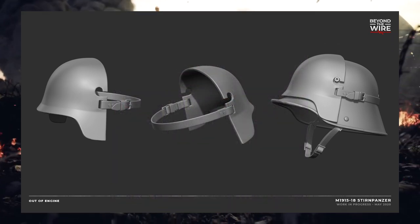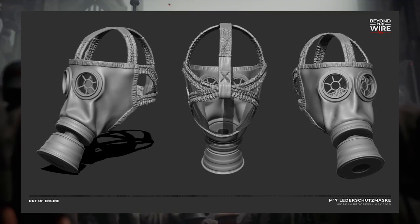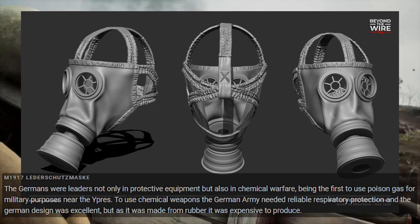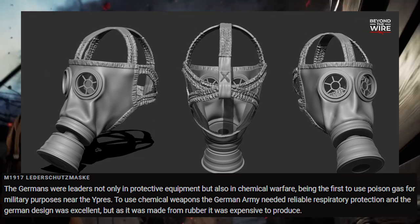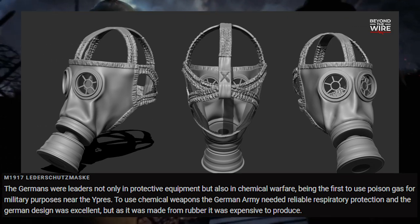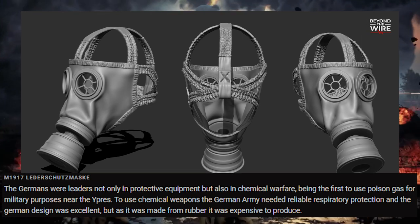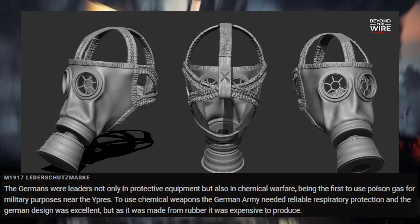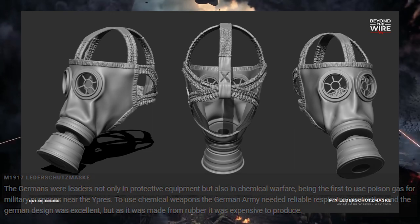The other one is the 1917 Lederschutzmaske — the gas mask. The Germans were leaders not only in protective equipment but also in chemical warfare, having been the first to use poison gas for military purposes near Ypres. To use chemical weapons, the German army needed reliable respiratory protection, and the German design was excellent. But it was made from rubber, which was expensive to produce — back then they had to import rubber as they didn't have any natural sources.